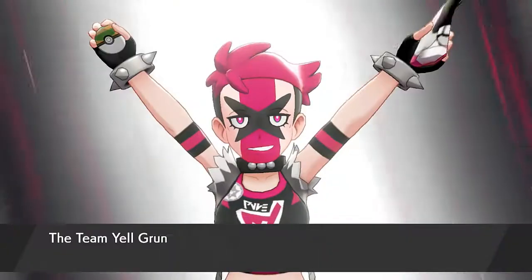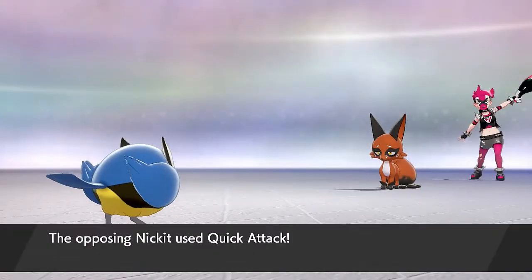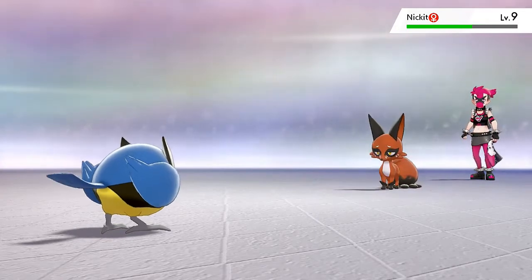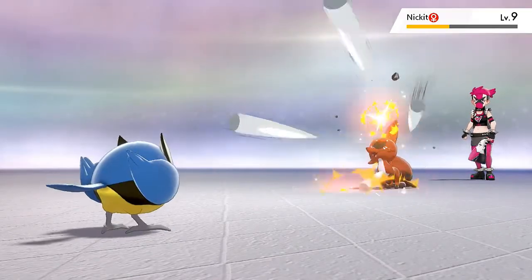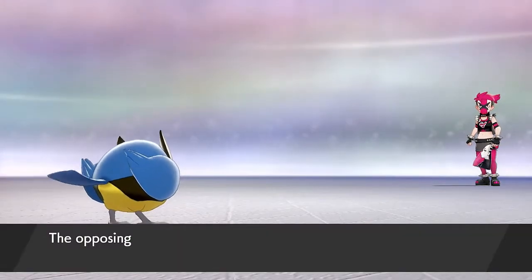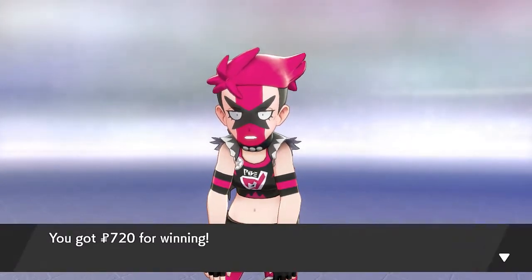Here we go - going up against a female Team Yell grunt and she's got that little fox thing going on. Let's go with a Fury Attack - oh wow, Quick Attack right there. This Pokemon is getting its butt kicked. We go with Fury Attack again - two times! Let's continue with Fury Attack and another Quick Attack. One more Fury Attack - will this finish him off? Yes! Nickit has fainted, we get more experience points, and we defeated another Team Yell member.